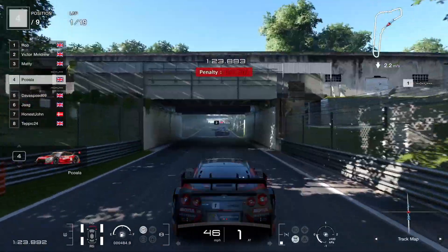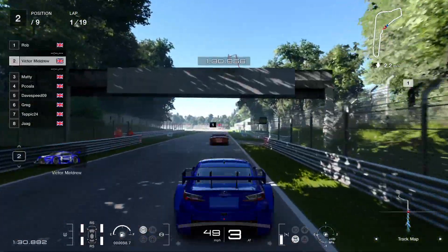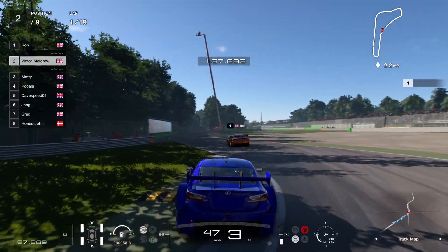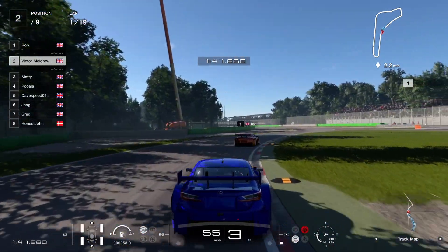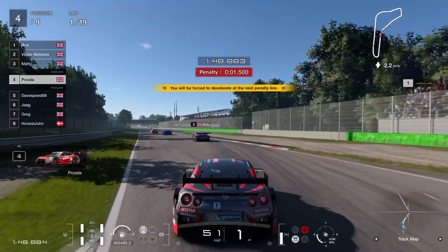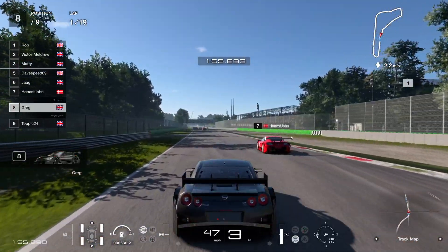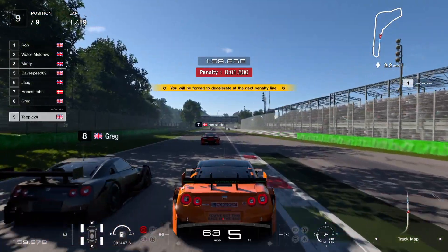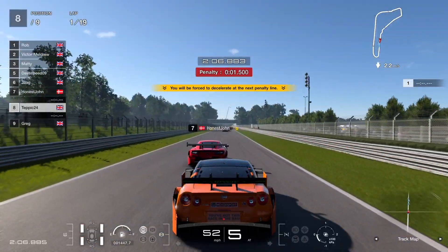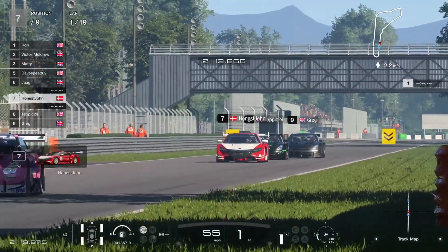Now this is an interesting thing we've introduced - the safety car appearing for the first time. If two or more cars go off on the first lap, someone calls the safety car and everyone has to slow down to around 50 miles an hour, follow-my-leader, to make sure everyone catches up. That way people who've been knocked to the rear aren't ruined early - they have a chance to catch up. As soon as everyone's lined up, the leader says the safety car is ending and away we go.